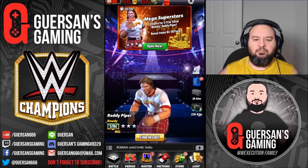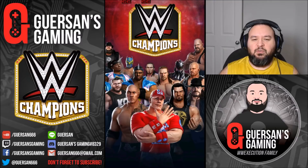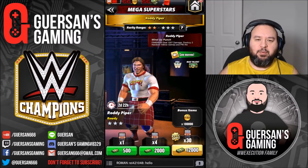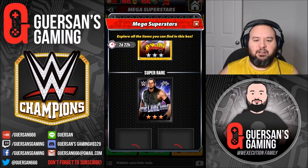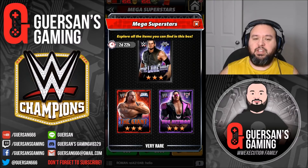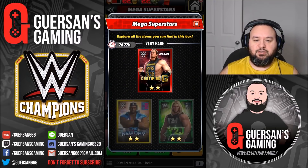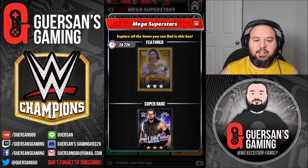There's a new mega in the house and it's actually a new mega — it is Roddy 'Hot Rod' Piper. Other than him, the other guys you can get are Byron, Corbin, the Giant, and Bret Hart. They're all pretty good — none of those three are top characters, but they are all three very good characters, so that's pretty sweet.